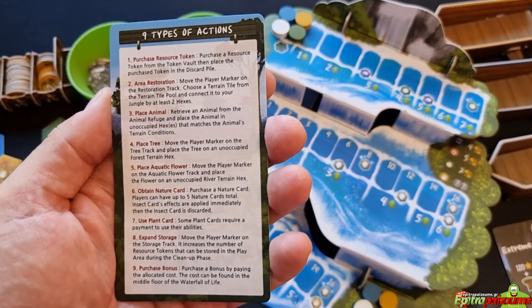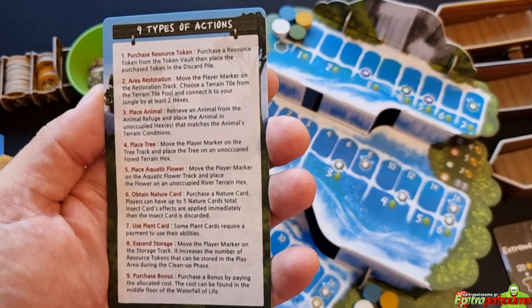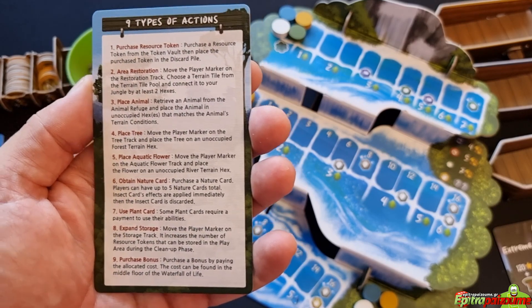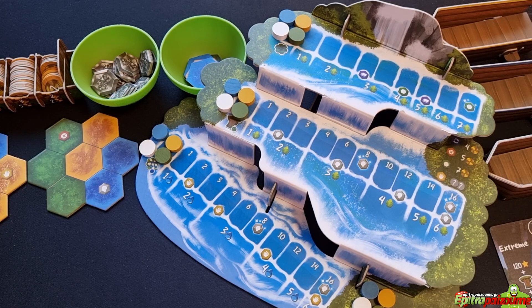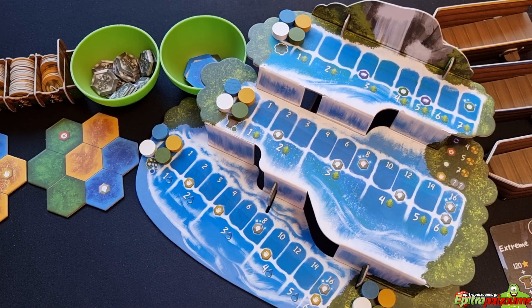The second action is area restoration. Move your player marker on the restoration track, choose a terrain tile from the three available in the market, and place it connected to your jungle — at least two hexes of the new tile must touch your existing jungle. The cost increases each time depending on how far you progress on the track: the first placement costs one leaf, the second two leaves, and so on as depicted.